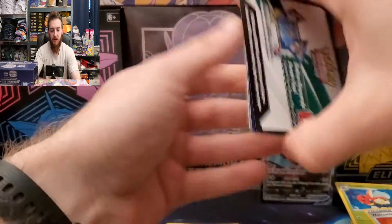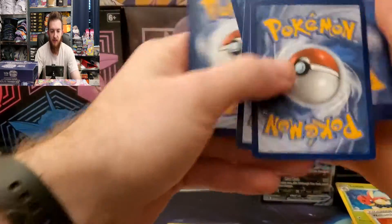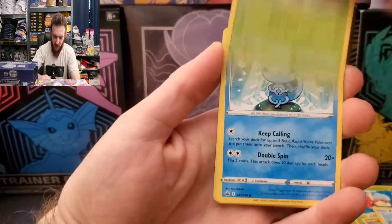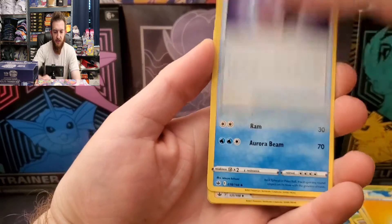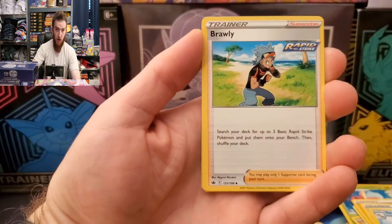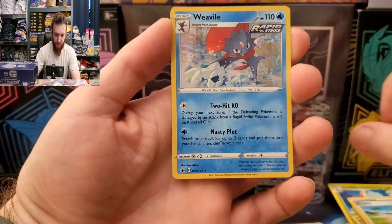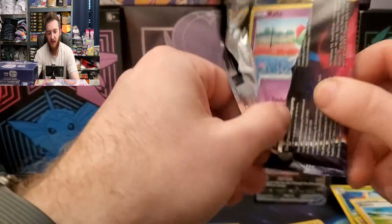Last three packs of this Elite Trainer Box — let's see if we can't get something to make this thing crazy. Porygon, Heracross, Sobble — ooh, there's an Energy, Fog Crystal, Silo, reverse Furfrou, and a Holo Rare Vespiquen. There we go!